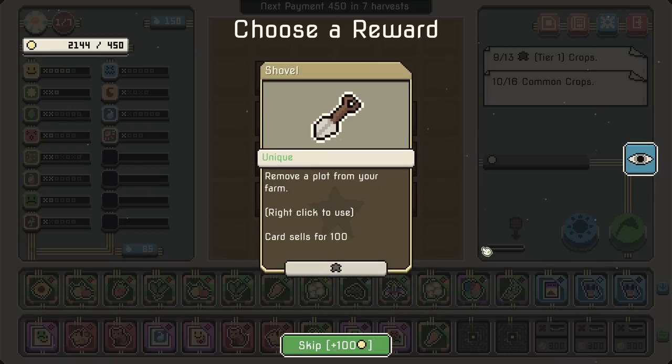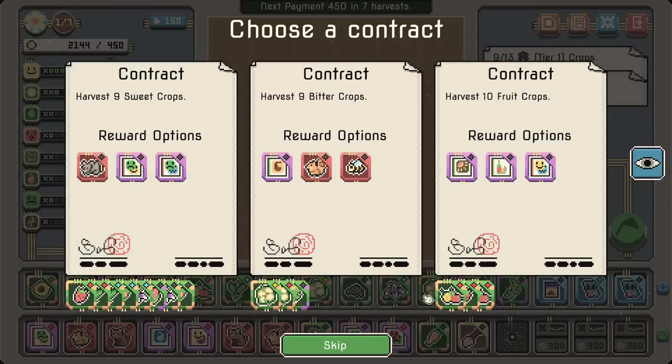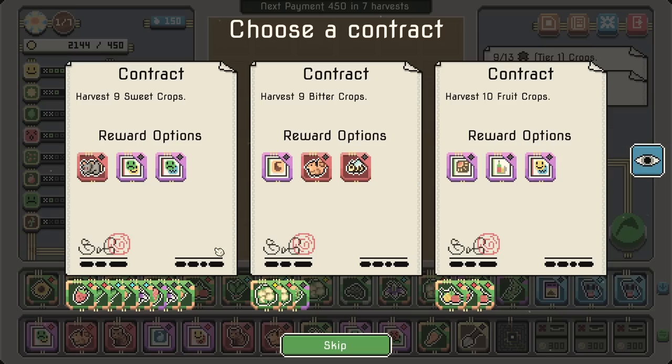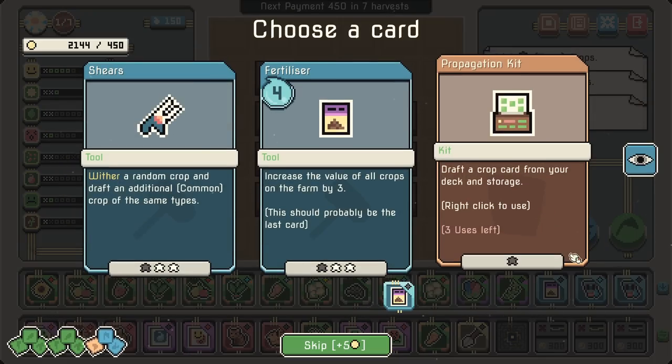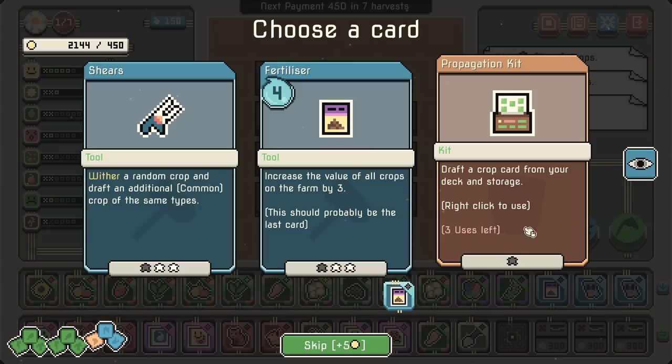Here's a shovel for you to rearrange — remove a plot from your farm. Why? Why would I do that?